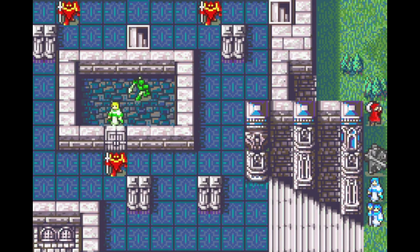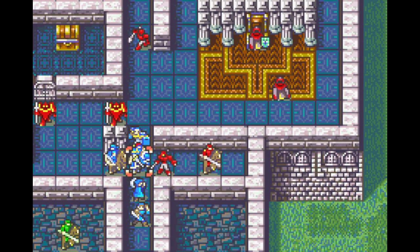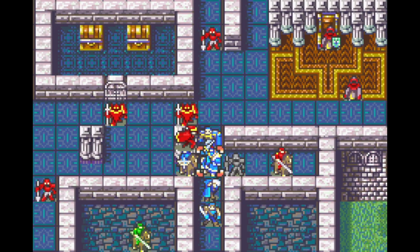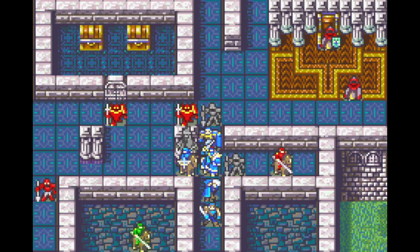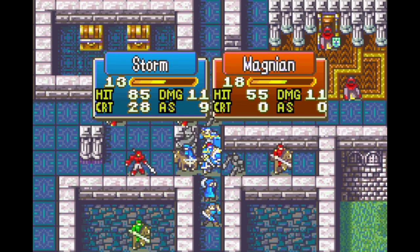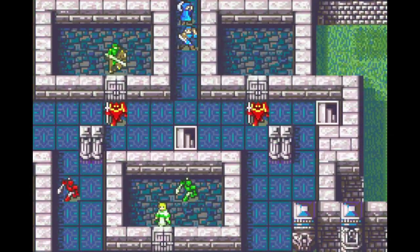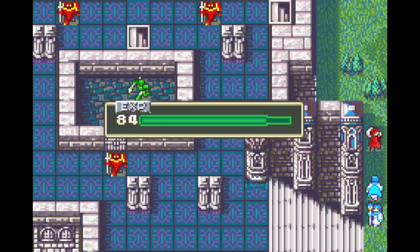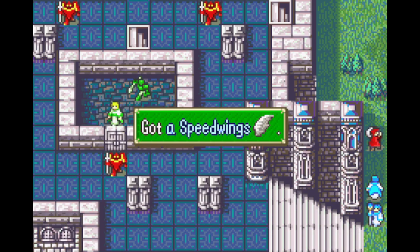If Arthur killed this cavalier, the thief would have a chance to kill him — but he doesn't kill the cav. That crit is not necessary; it'll save us a hand axe use. Siegfried's chance of death there is small, but he can die if everything hits him. That crit was needed to kill that soldier, though. Honestly, I should have given Siegfried the Lancereaver. It's technically slightly better to position Arthur to hold that cavalier just in case, but regardless, if he misses he dies. That's A-ranked Lances — he can use Silver Lances if I ever needed them.